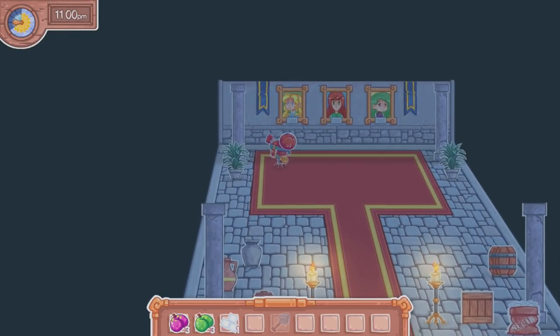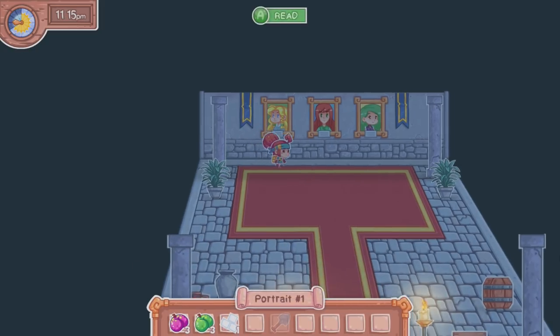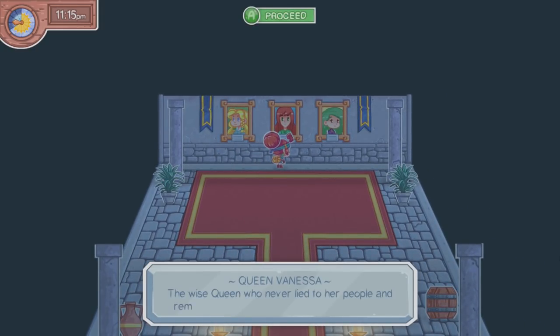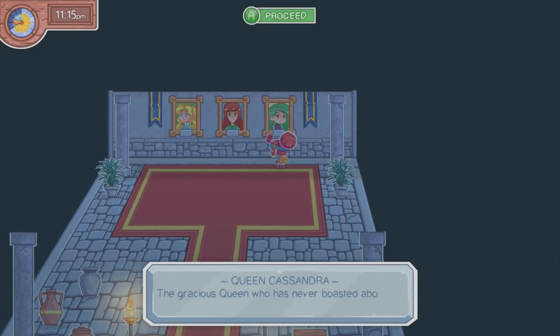Oh, it's the princesses from the garden! 'Queen Marissa the Fair — queen who stood by her king in lieu of the many dreams of her own.' Well that's really sad. 'Queen Vanessa the Wise — queen who never lied to her people and remained untainted by forces of corruption.' And 'Queen Cassandra the Gracious — queen who never boasted about the many charitable acts she had performed.' All right, so I feel like these are things I should write down.